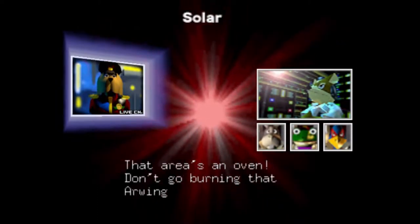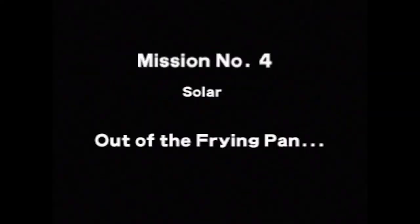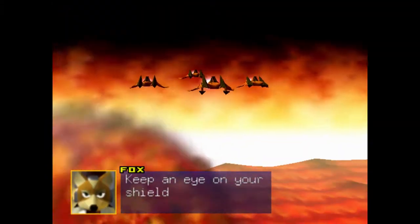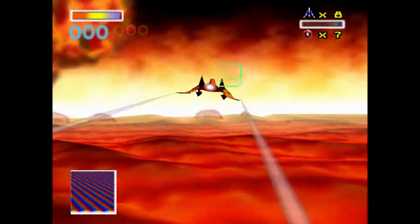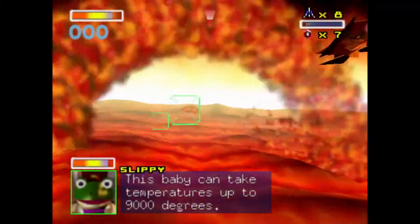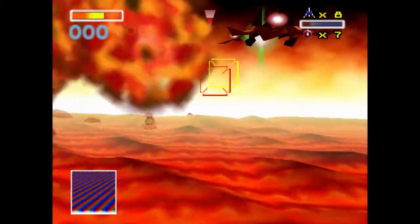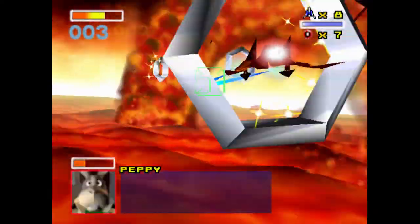As your teammates warn you, that area's an oven — don't go burning that R-wing. This stage is very dangerous because of how hot it is. You need to constantly get help from the stage to keep your shields up.